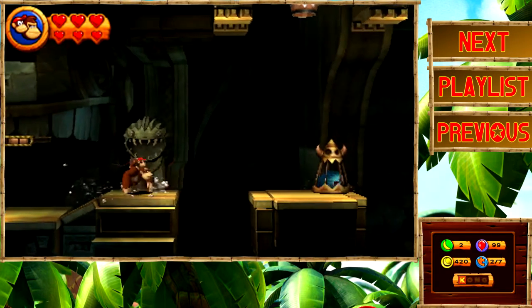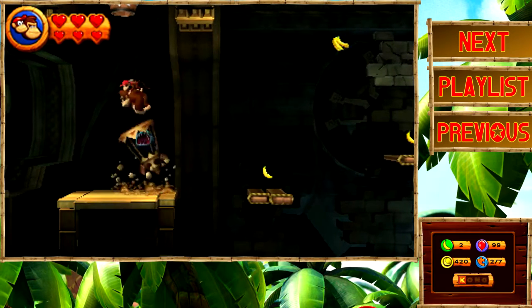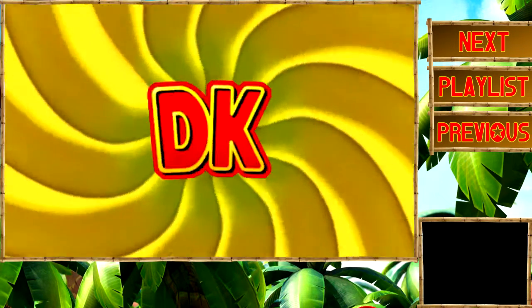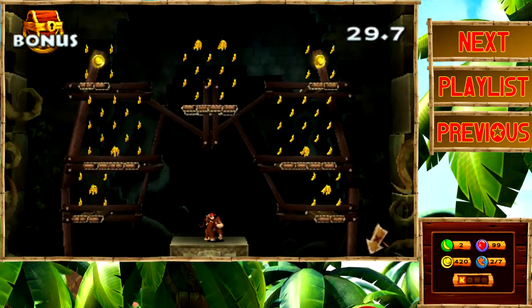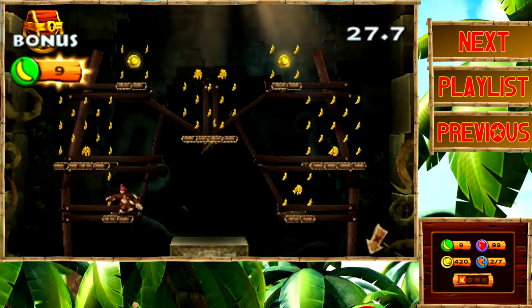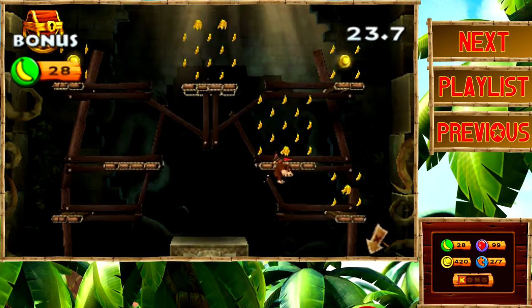This guy needs to flip over — we need to get inside this bonus barrel right up here. Now we can get ourselves another puzzle piece and finish up this level rather easily. This bonus room is actually kind of nice — a really easy bonus room, especially with Diddy Kong, since his jetpack makes it easier to get through everything.